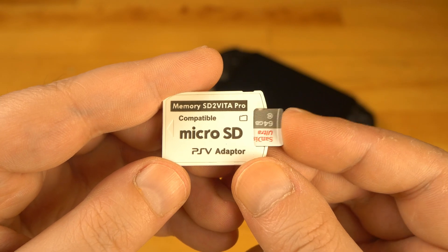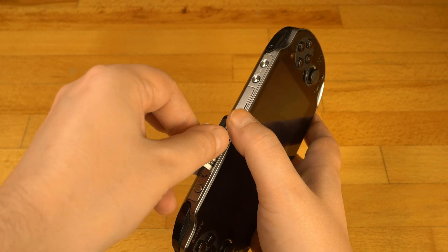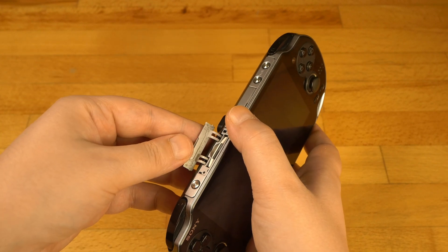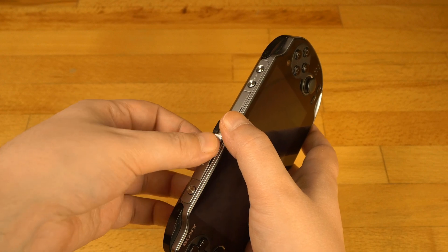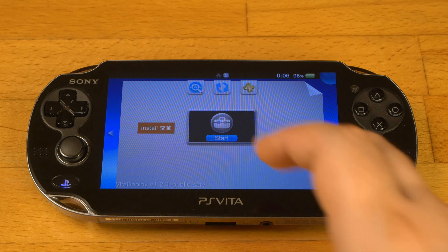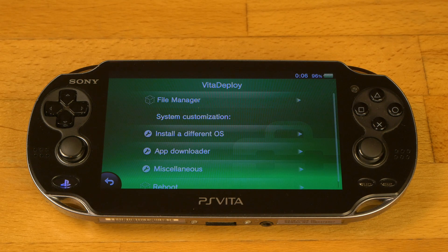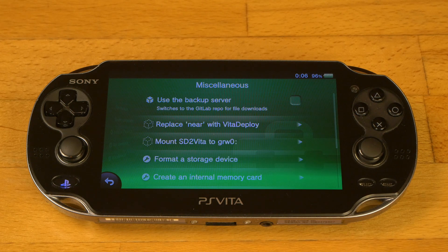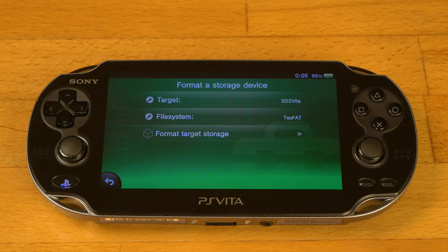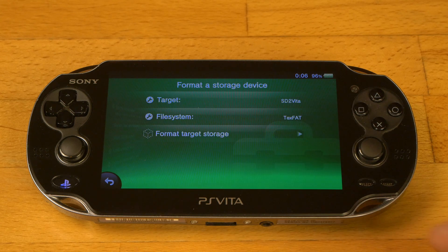Now I put it inside the PS Vita slot, just like any other game cartridge. The console I have is modded with Henkaku 3.65. Firstly I'm going to VitaDeploy, miscellaneous, format a storage device, format target storage — and unfortunately I get this error message.